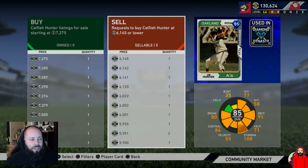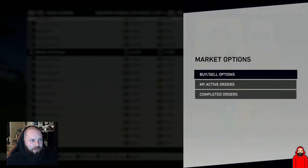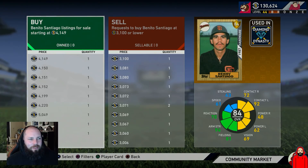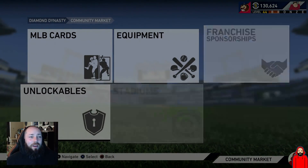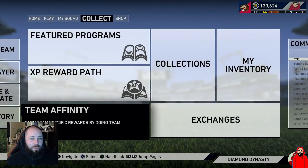For example, Catfish Hunter is a perfect example — if I can buy one for 6,145 and sell it for 7,275, that's 1,100 stubs profit before tax, leaving around 400-500 stubs. It's not a ton of profit but it adds up over time if you can do it over and over with little risk. A better flip right here is Benito Santiago — flip, flip, flip, flip. Pay attention to the market, know what you bought cards at, use your completed orders to know how deep you've gone in on certain cards. That's the best way to do it.